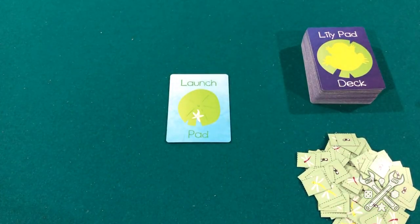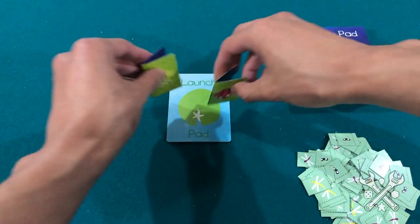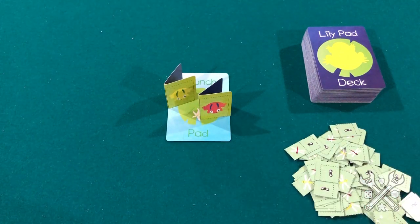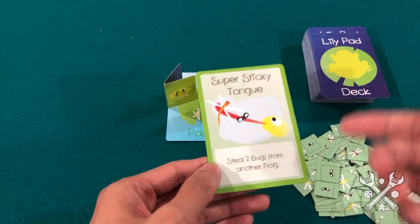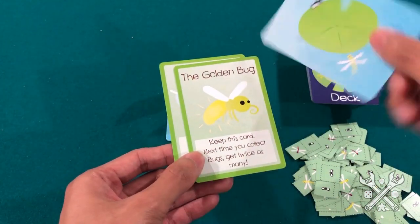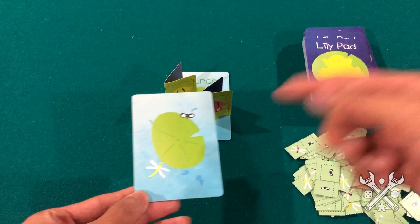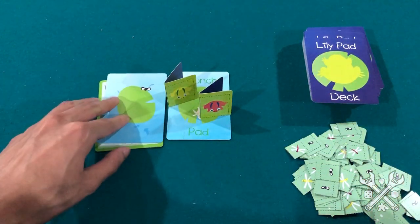In this game, we as the players are going to be frogs that start on the launchpad, and we'll be exploring the pond to collect as many bugs as we can by the end of the game. Turns are simple — just draw the top card and place it, unless it's an action, anywhere adjacent to the launchpad, so long as the path remains open, or where you connect adjacently is still an open space.